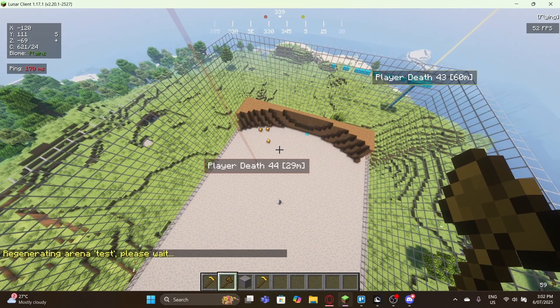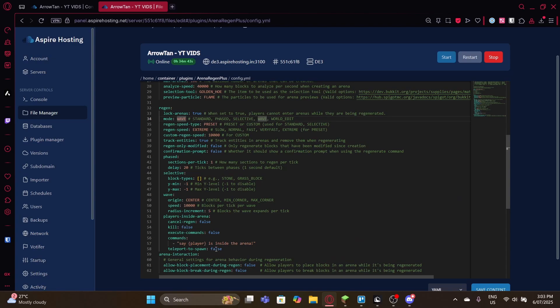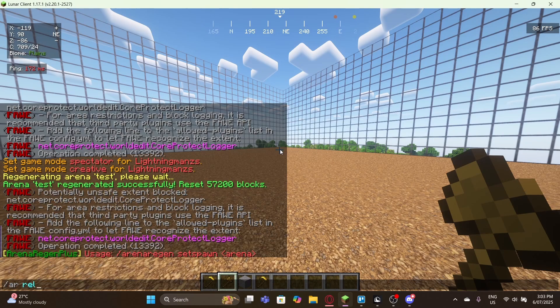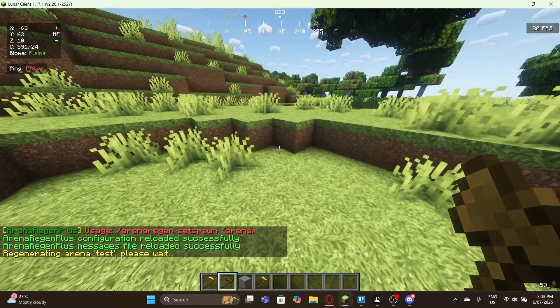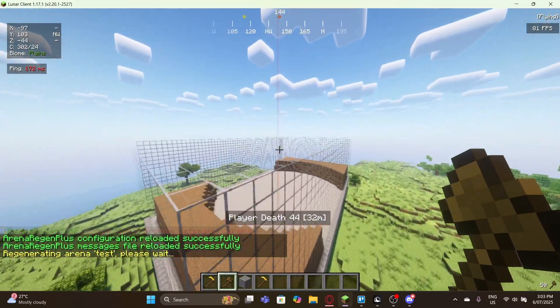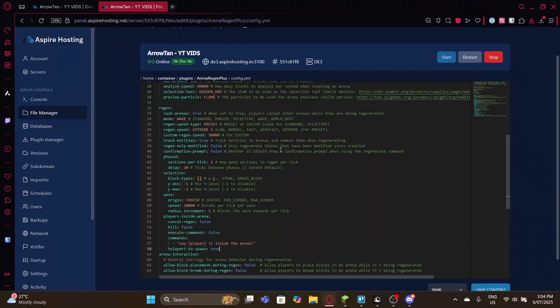As you can see, it regenerates in a wave motion — pretty cool. Before running the regeneration command, make sure 'teleport to spawn' is enabled in the config, set to true. Then do 'ar reload' and run the regeneration — it basically teleports you to the main spawn, so you get moved outside the arena during regeneration. If you want to disable that, just change it back to false.